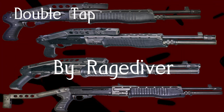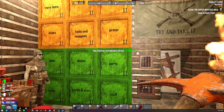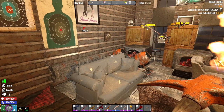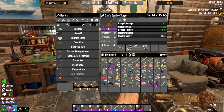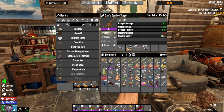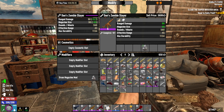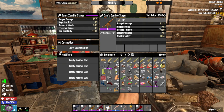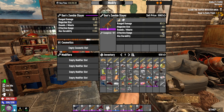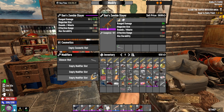What's up guys, we got a new gun video today. We're going to talk about a particular gun I just picked up — it's called the Dan Zombie Slayer. I've got it modified but I'm going to unmodify it real quick so you can see the base specs: range damage 83.3, magazine size 45, 560 rounds a minute, effective range 45, max durability 1134.